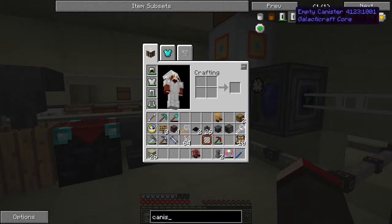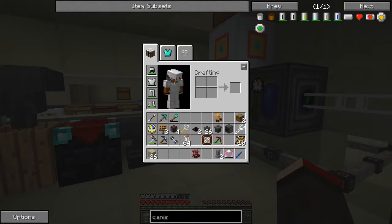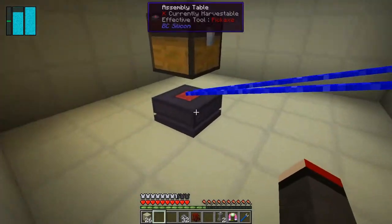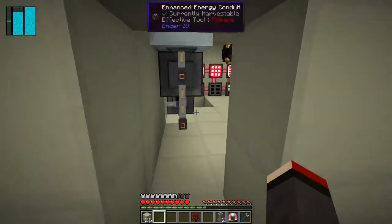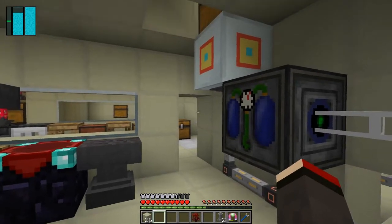To make a fuel canister we need to make an empty canister first — that's 32 tin ore in an assembly table. We have absolutely stacks of tin so just half a stack of that. Let's put those into the assembly table and click that on to get the empty canister made. It also makes the other bits, and we should be able to fill it up easily because we've got a tank of fuel already prepared.